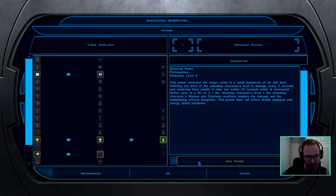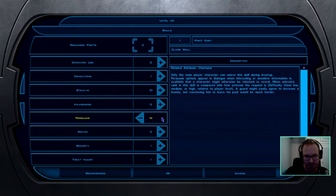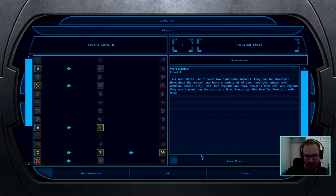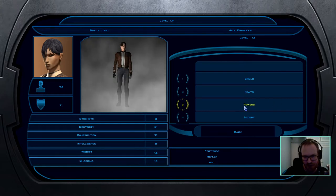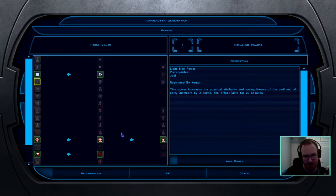I'll also take Force Whirlwind at this level. Then one or two more points of Persuade and the rest goes to Treat Injury. I'm not taking Heal or Cure because med packs are actually more powerful, especially if you've put points into Treat Injury. I'm not saying Heal or Cure are bad powers — if you're playing in a party, definitely pick them on one of your characters. But for a solo run, just rely on med packs since they heal more than Heal or Cure.